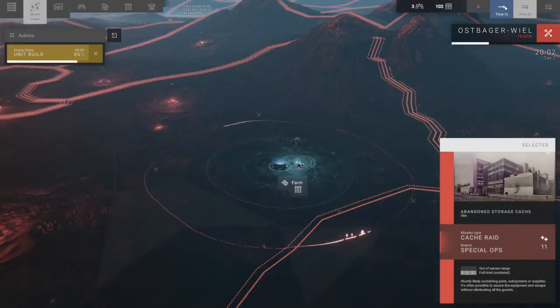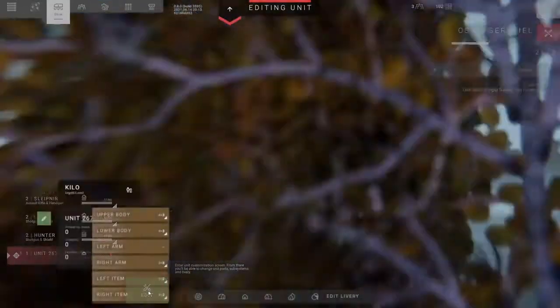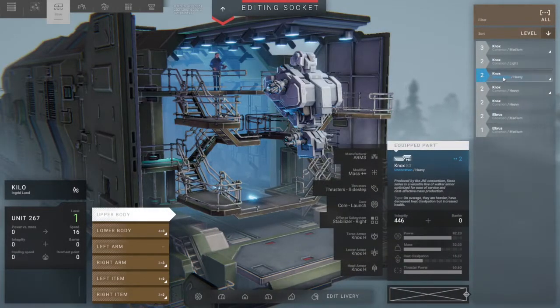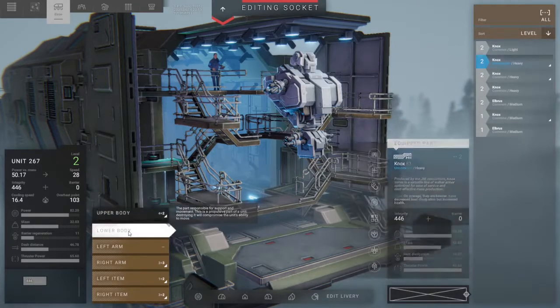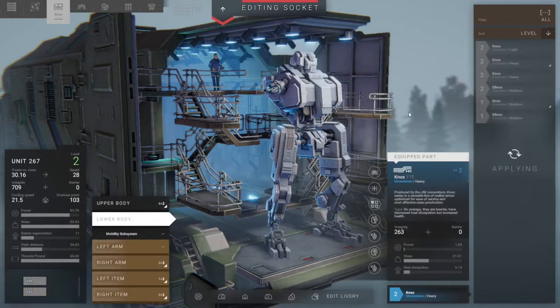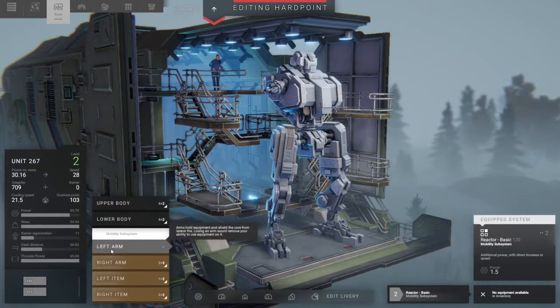There might be something to our northwest, I'm not sure what that is. Let's have a look at our units — we're going to edit you and put our uncommon parts on. I'm confused — mobility subsystem, is that what it is? Okay.